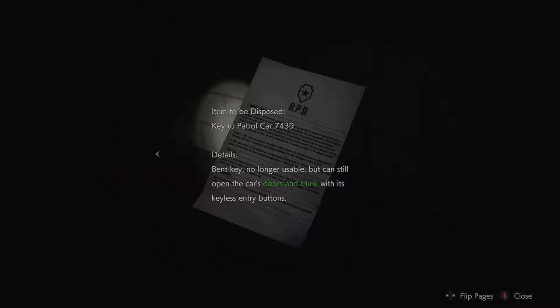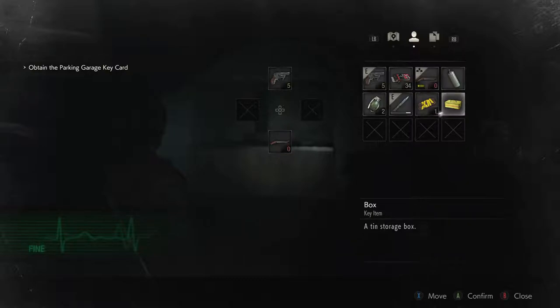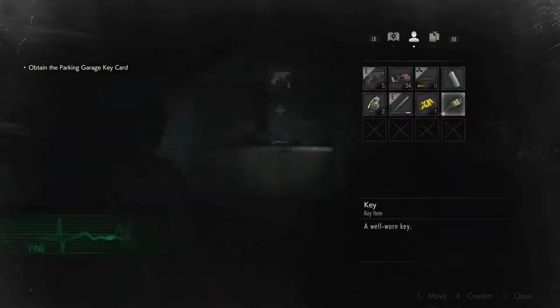Equipment disposal notice — item to be disposed: key to patrol car 7439. It's a bent key, no longer usable, but can still open the car's boot and trunk with its keyless entry buttons: 7439. I'm not a bent key, I'm a good key. So I did that — bent key for the car, here under mine. That's what I meant to do with that.